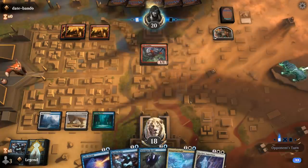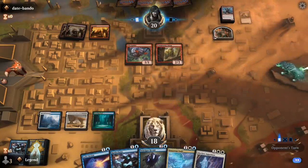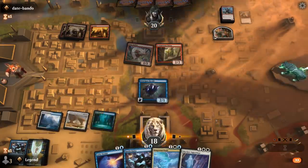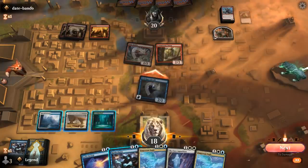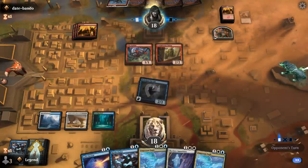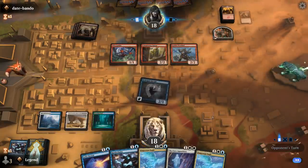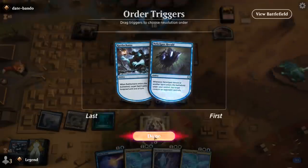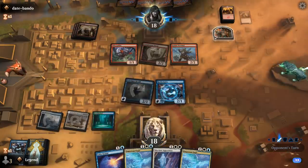Still likely going to play Rattlechains first, but there's always a chance we want to do something else. We'll go with Herald and then hit for two. Warchief resolves. Flash in Rattlechains. Can tap down Snoop, since I'll gladly trade Rattlechains for Warchief if they want to attack with it. Just take one.